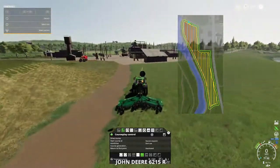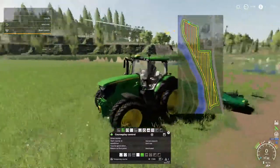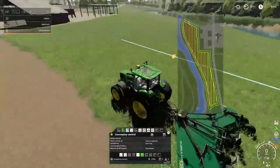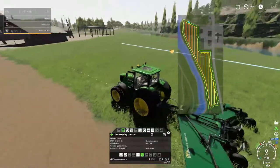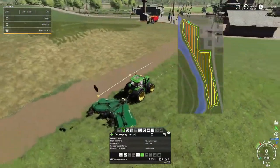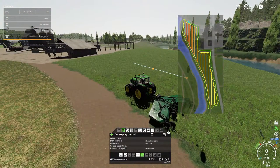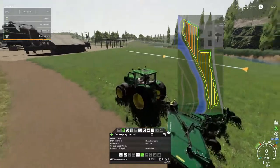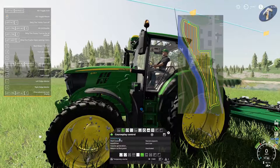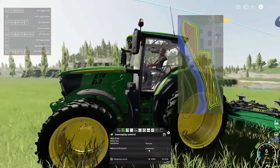This is what I want to show y'all - we got the 6215R with the narrow duallys on it all the way around. We're going to try CoursePlay on this field here that we made. I need to get that - we already got that in mode, just got to finish picking it up with the loader wagon. So let's start her up. I don't know who we're going to get to drive it, but we're going to hit drive course, and everything else should be good.